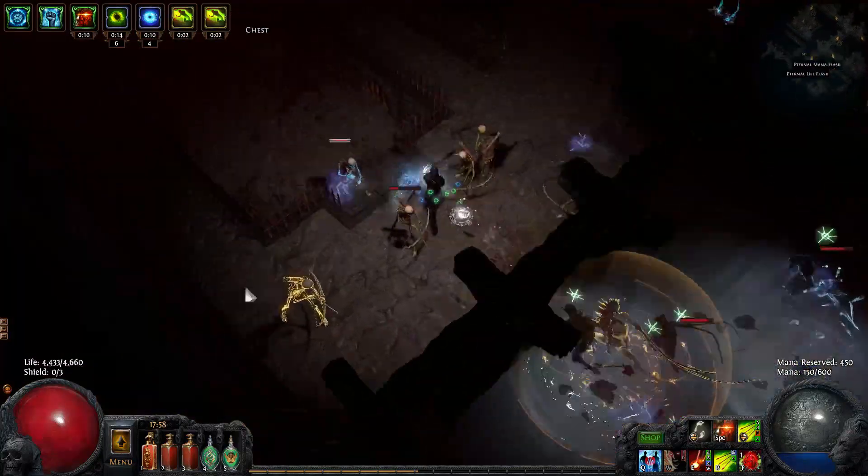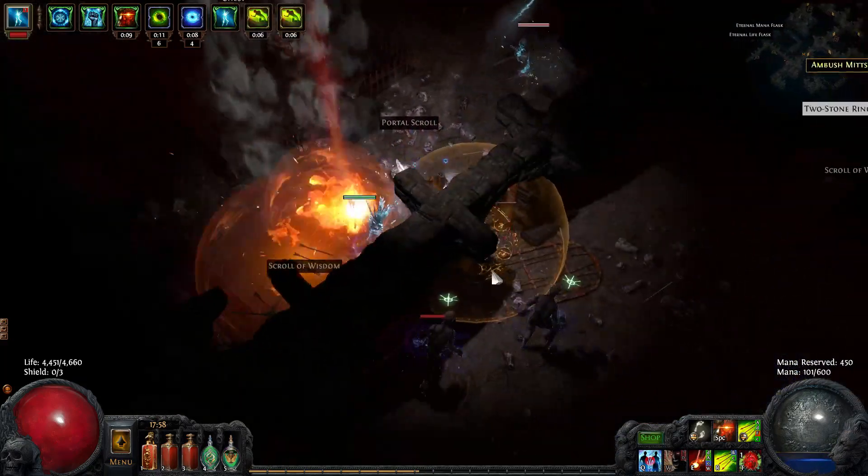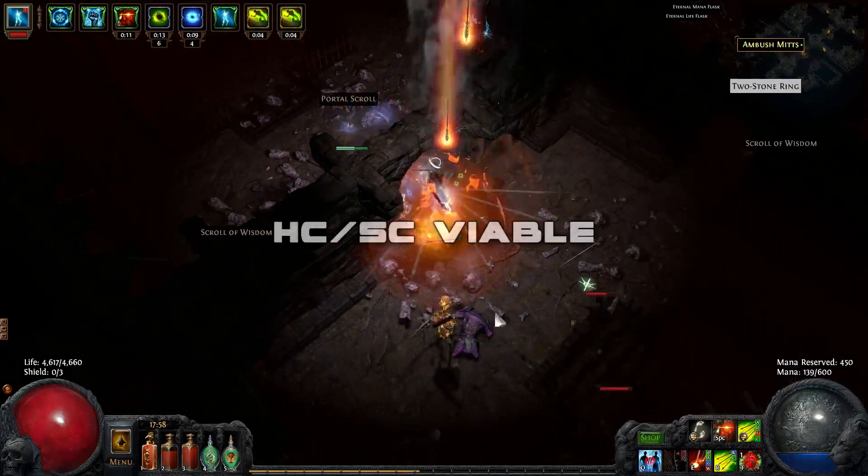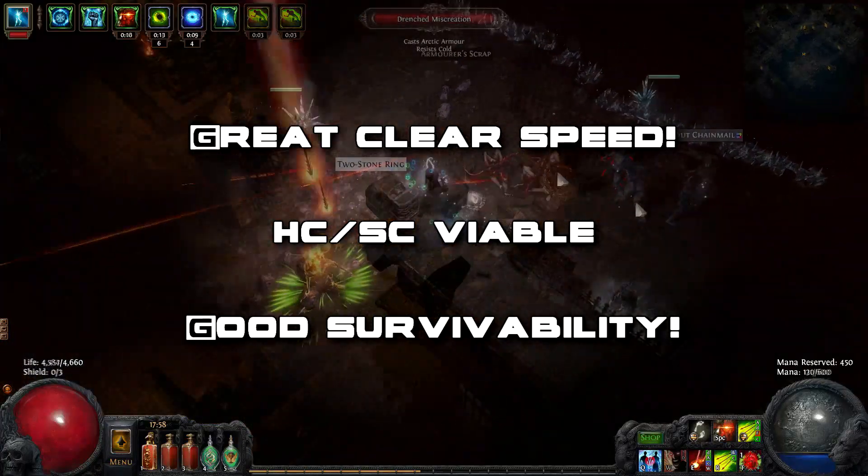What's up guys, Lifting here. Split Arrow is among the best bow skills in the game, and this is how I suggest you set it up. This build is viable for both softcore and hardcore gameplay, and it has excellent clear speed and great defensive utility.